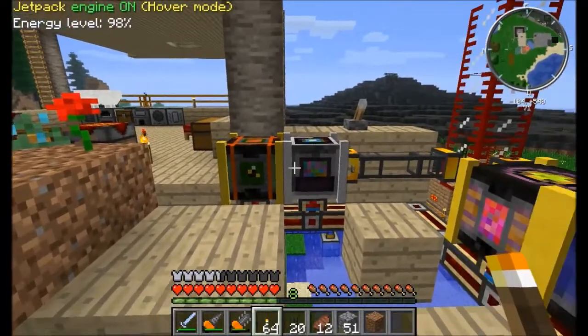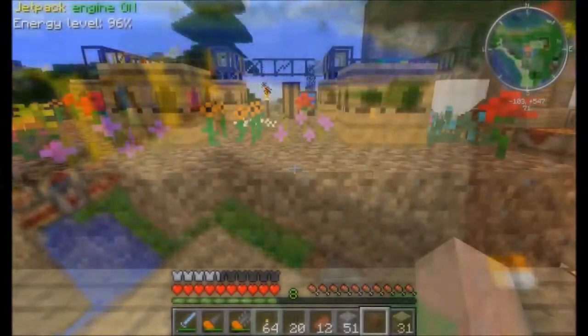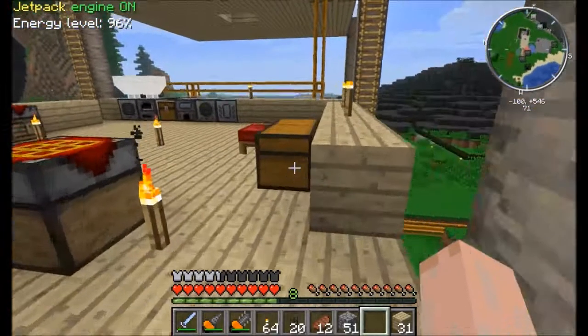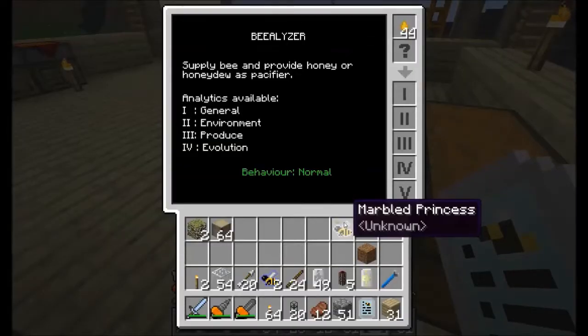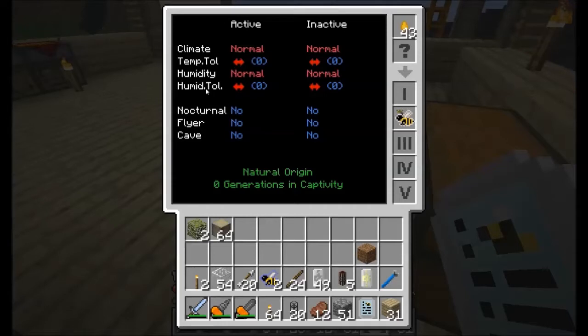Remember two episodes ago I said we were going to be doing some advanced bee stuff? Well, now is that time. So what are all of these? We first have the isolator. All of the bees have traits — you can isolate each and every one of them and put them into a serum. You can cancel out their effect and get their large area, fertility, flowers, pollination, speed, lifespan, and even species. You can also take out their temperature tolerance and humidity tolerance.